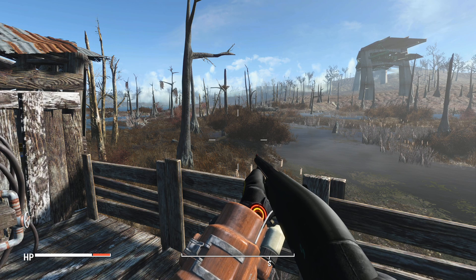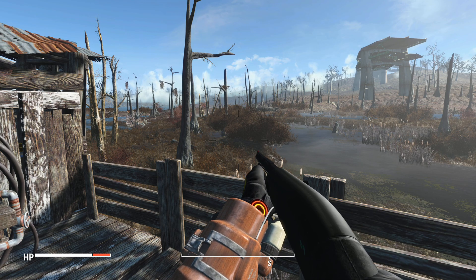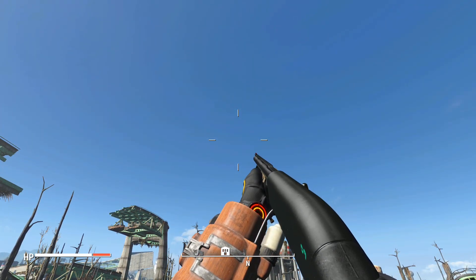Hey there everybody, Pop on Top here. Welcome back to some more Fallout 4 mods. In today's mod, we got a weapon mod here. It's a shotgun — the Benelli M2 Agency. That's the name of the mod. And it's a semi-auto shotgun that shoots very quickly.